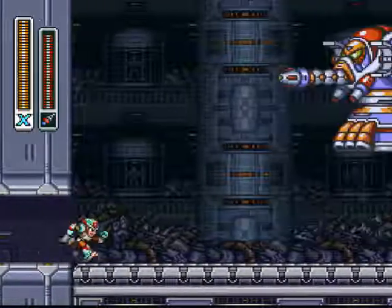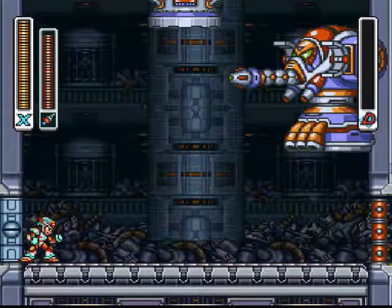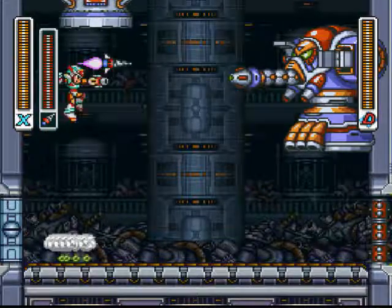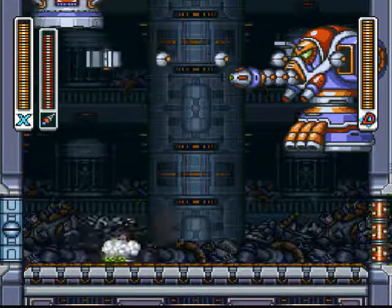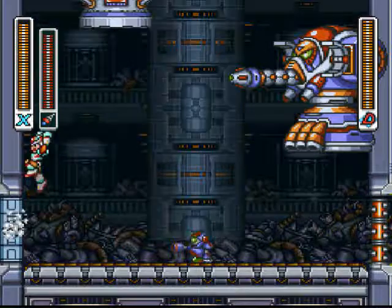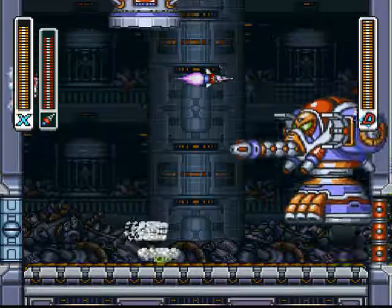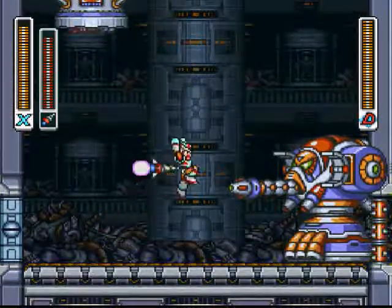I think it's on to the first boss in Doppler's Lab. Now, if I remember correctly, the Tornado Fang works good against this boss. Looks worth a good use. Hit the pin, of course. This works really good.